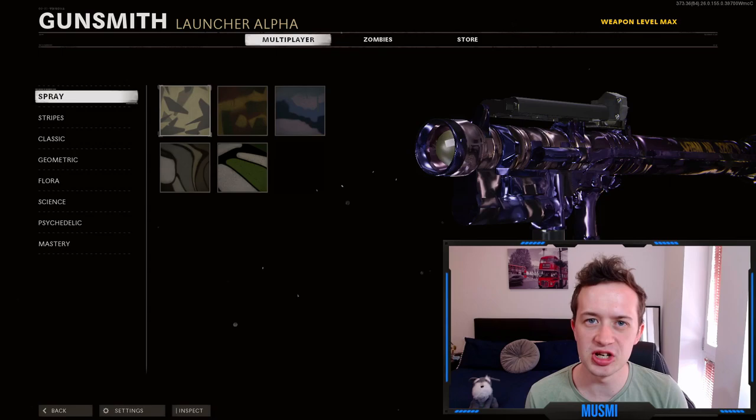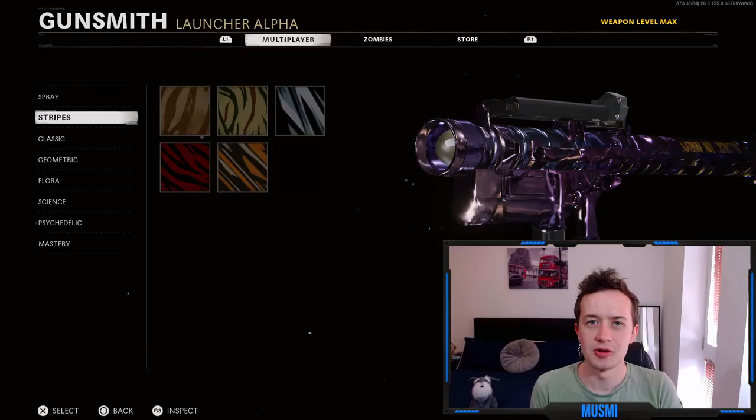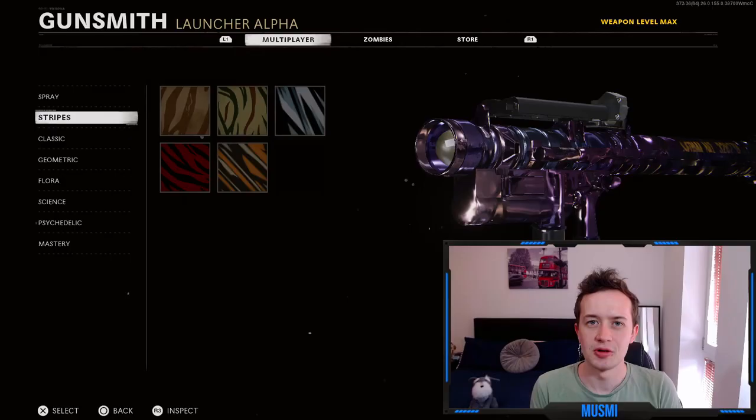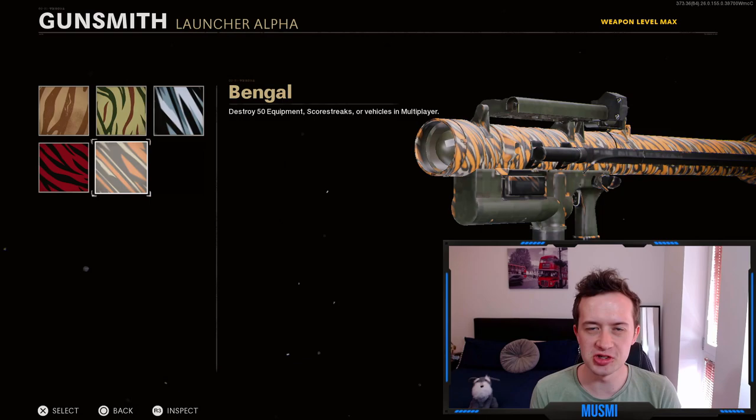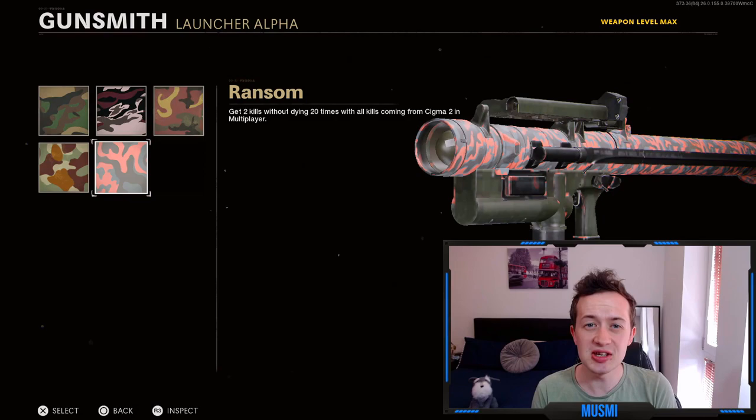Unlocked at level 1 are the Spray challenges — get 50 eliminations with the Sigma 2 in multiplayer. This challenge is so easy it's guaranteed to happen while doing the gun, so I won't go into detail. The Stripes camo unlocks at level 5 and requires destroying 50 equipment, scorestreaks, or vehicles with the Sigma 2 — or 25 with the RPG — and will naturally happen during other challenges. The Classic skins unlock at level 10 and require two kills without dying 20 times. This used to require three kills without dying, which would have been brutal, but now that it's two kills it's impossible not to complete while doing double kills later anyway. All three of these early challenges effectively complete themselves.